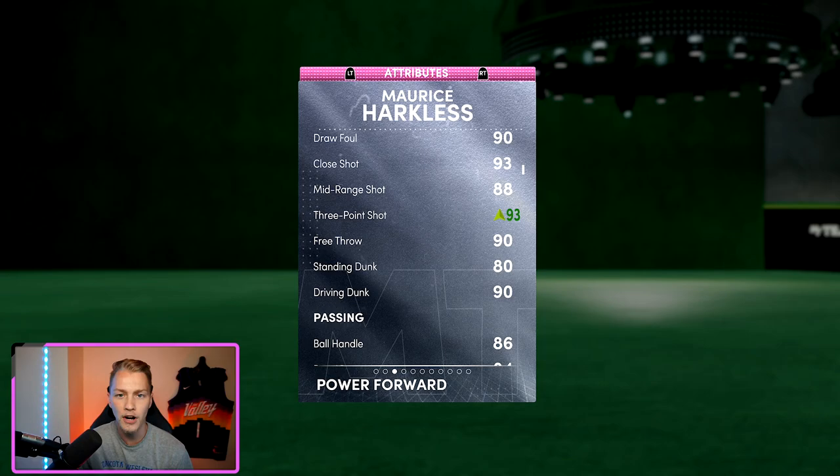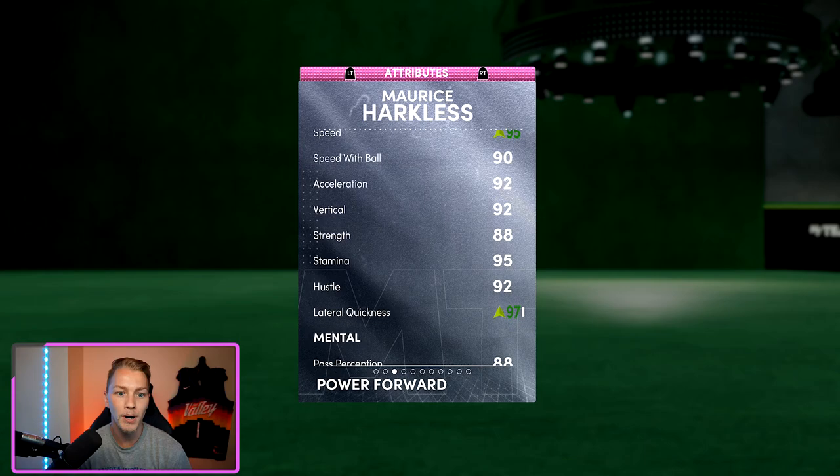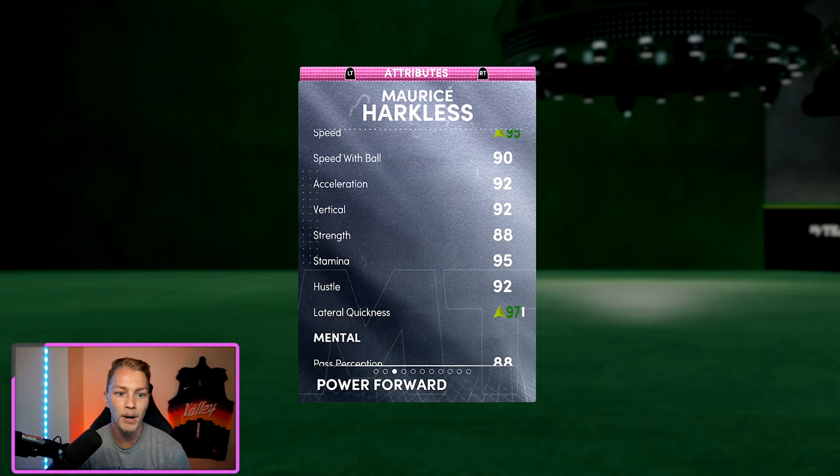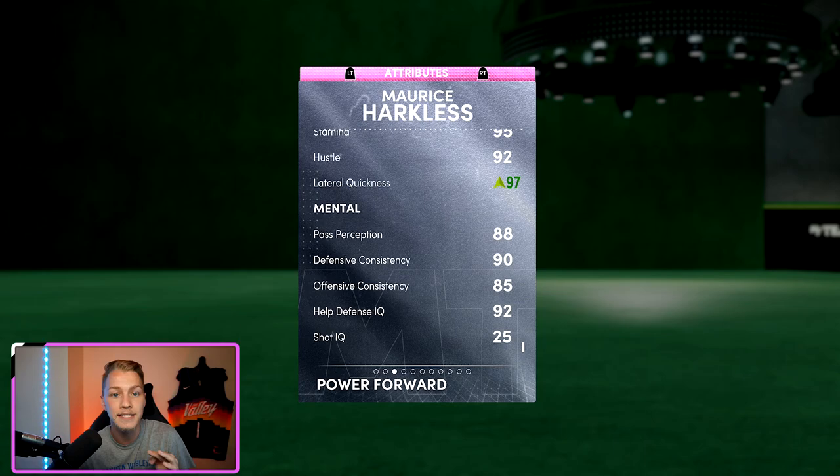If you have a dark matter coach like Mike D'Antoni or Nick Nurse, he's gonna have even better shooting. He's got 90 driving dunk, 86 ball handling, 80 pass accuracy, 88 block, 91 steal, 92 perimeter defense, 95 speed, 90 speed with the ball. Lateral quickness is very high for this pink diamond at a 94 base, 97 with my shoe. 88 pass perception — the stats are very very nice.